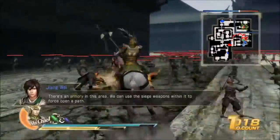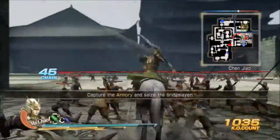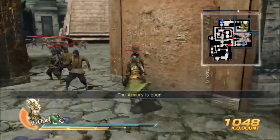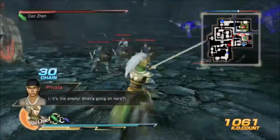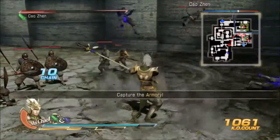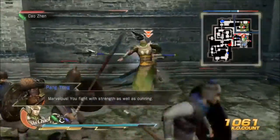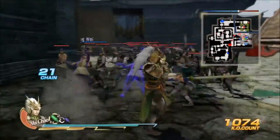We just got Zhang Wei over to the Shu forces. To get the star in this mission you need to defeat Xia Hou Mao before he withdraws. In order to reach Xia Hou Mao, you need to get the big siege weapon — a big bridge — to lay a path across the moat that's blocking your way.